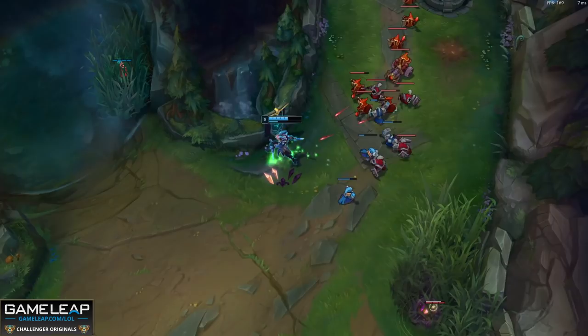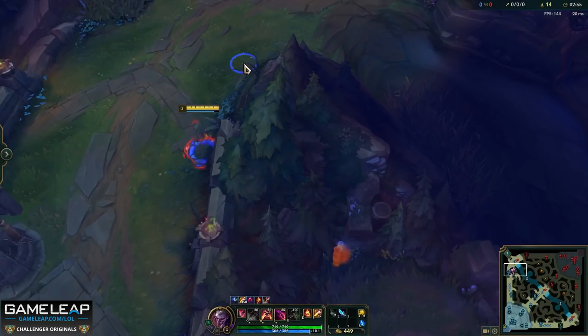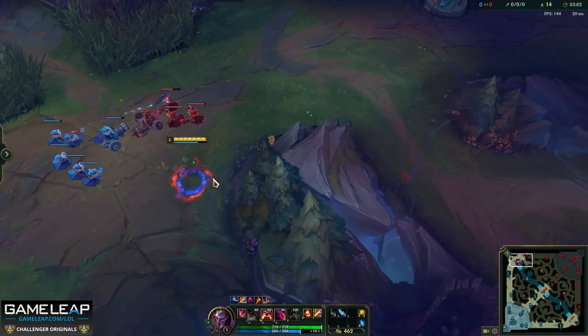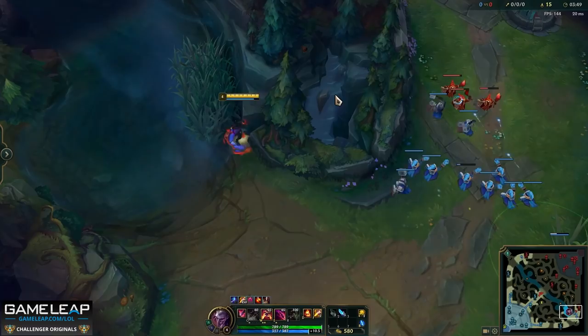In terms of actual Q spots and where to gank from, the most important thing is your position as you Q — where Shaco is in relation to the terrain, and where your mouse cursor is as you press Q. That's consistent with your ultimate as well. If you're too far away from a wall or terrain, you're going to headbutt it, so you have to get up close and personal.